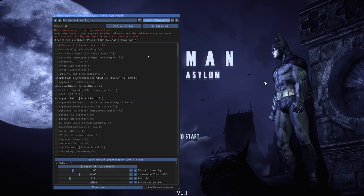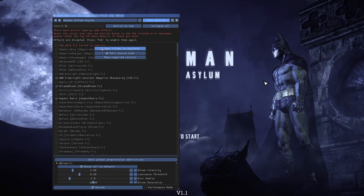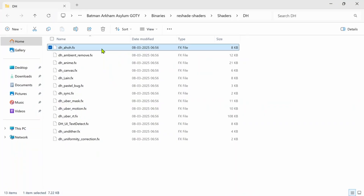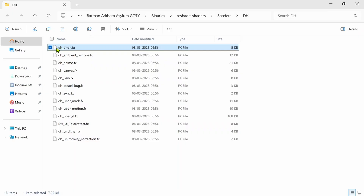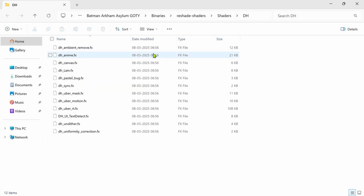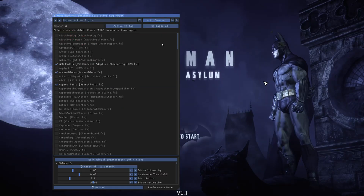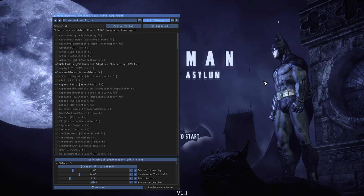Now, let us remove those shaders that failed to install. Just hover over the red highlighted shader name, right click, and select the go to directory option. You can see that the shader is already selected in the game's shaders folder. Either press the Delete button on your keyboard, or right click and select delete to remove the shader. You have to delete all the failed shaders manually, one by one.